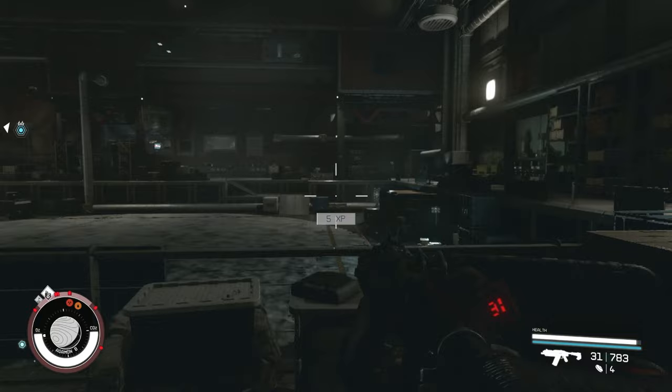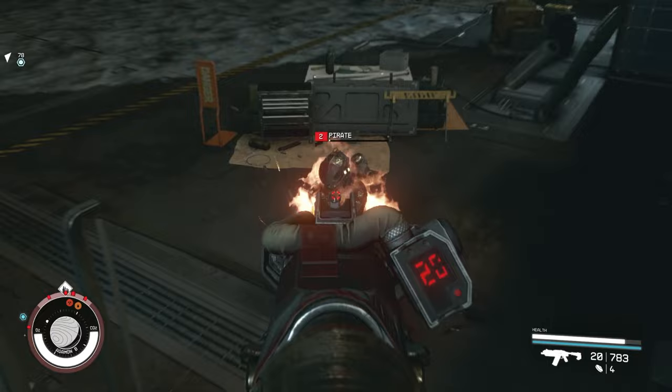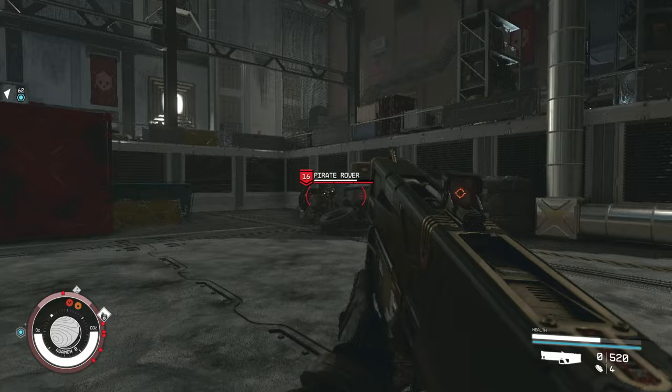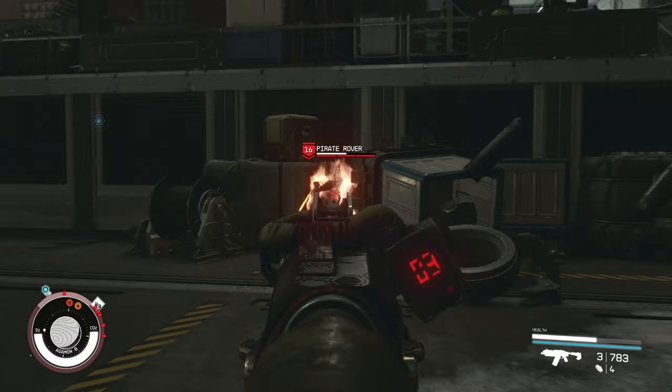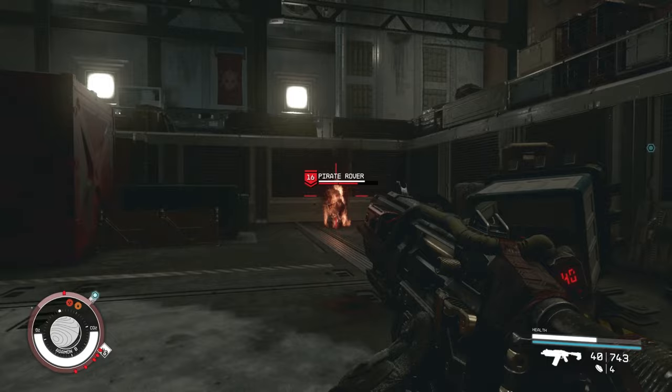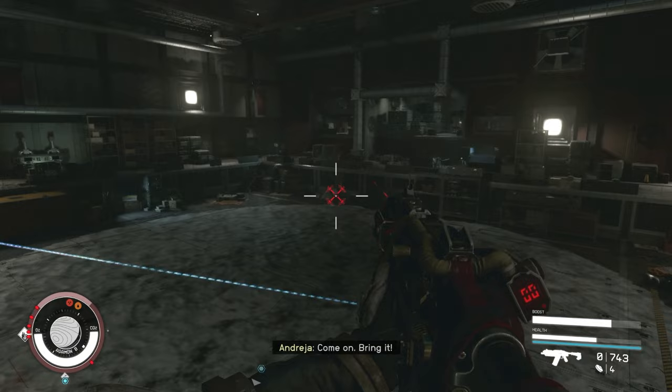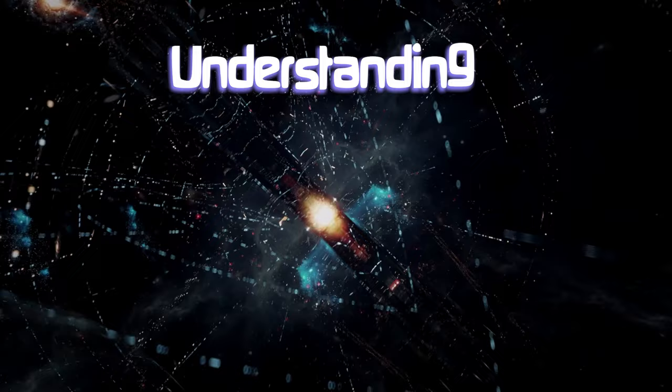When an enemy gets close, you might want to switch to your knife for up-close combat. If you need to switch back to the Maelstrom, just tap the shortcut. During all this time your follower is throwing grenades and going crazy with their weapon. But watch out — those grenades will hurt you too if they land nearby.